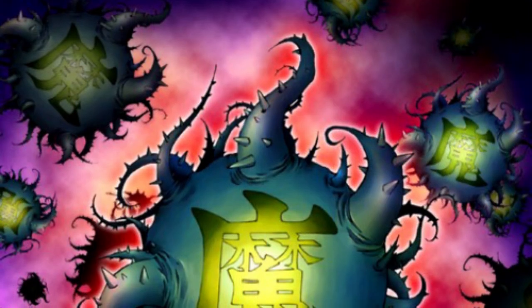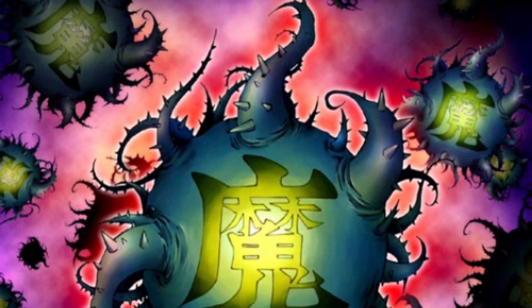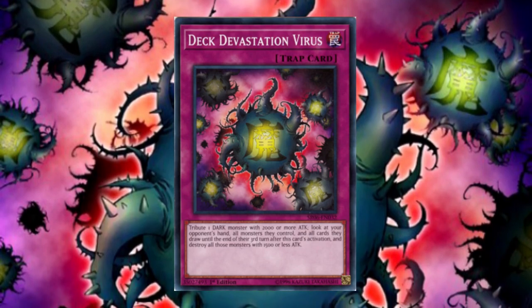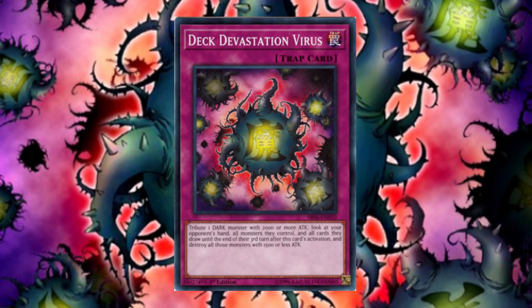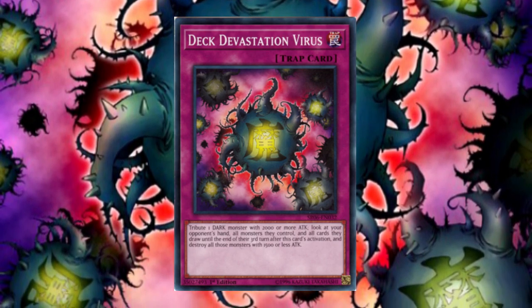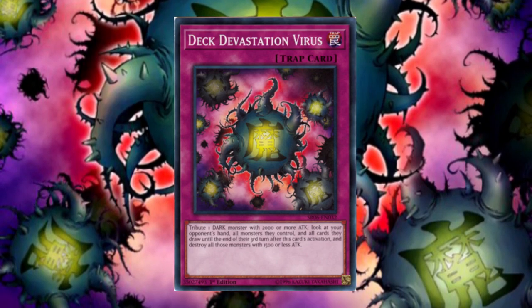The most interesting of these rulings, in my opinion, is with the lingering effect from Deck Devastation Virus. When the final piece would be drawn, it should be destroyed automatically. But instead, the win condition takes priority. So Dark World Dealings resolves completely, while Deck Devastation Virus does not. Seems inconsistent, unlike draw-heavy Exodia decks.